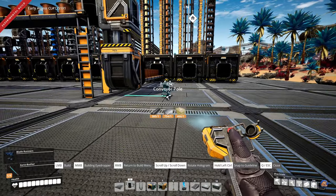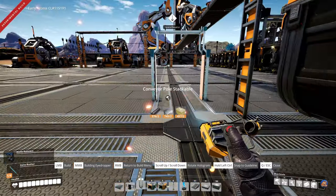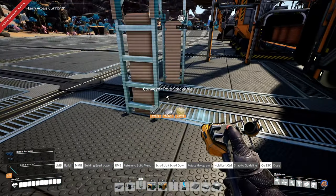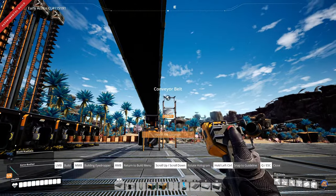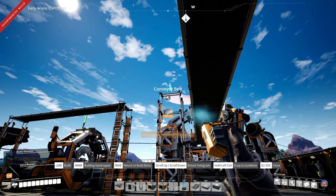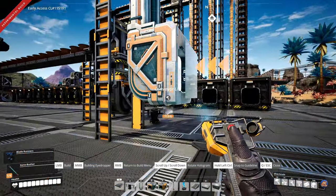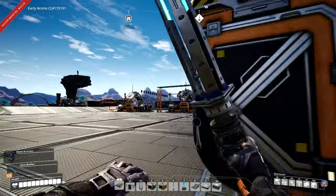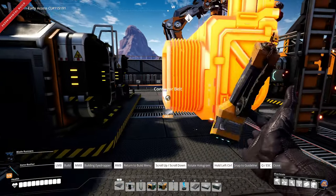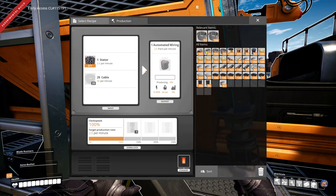I just need to make sure that I'm doing this on the correct angle — I think that should be there. One, two, three, four. I probably have to set up this as well — one, two, three, four. That's one too few. This is definitely not how things are going to be taken out of the various containers, but it will suffice for this specific task right now. Let's connect this up here and then connect up some power. So now this one is making automated wiring.